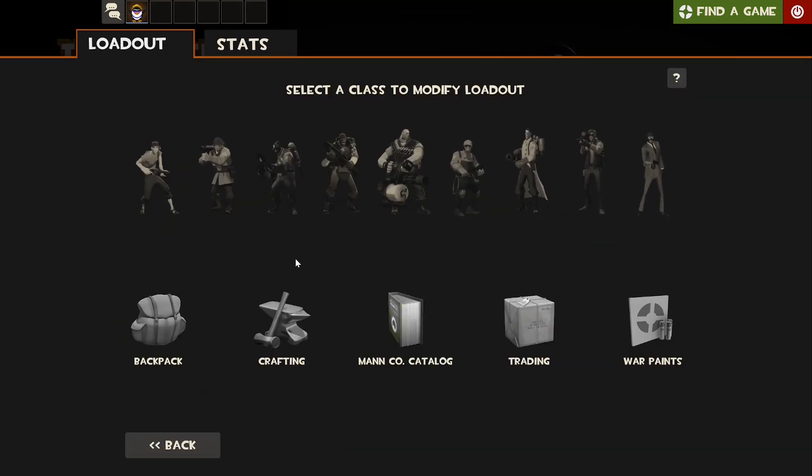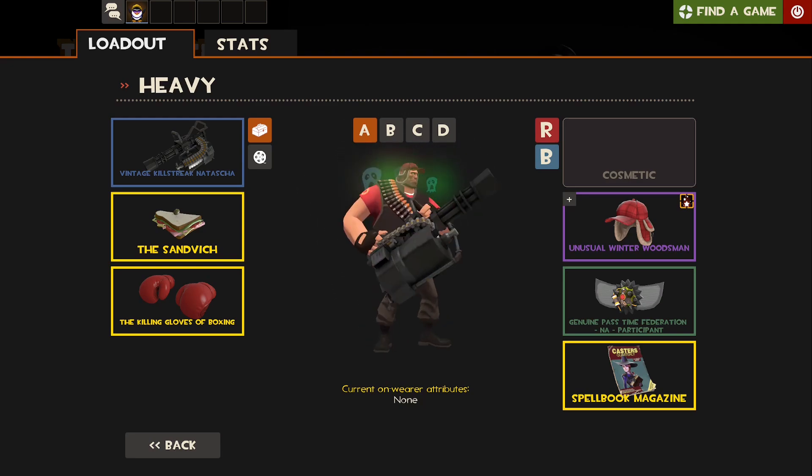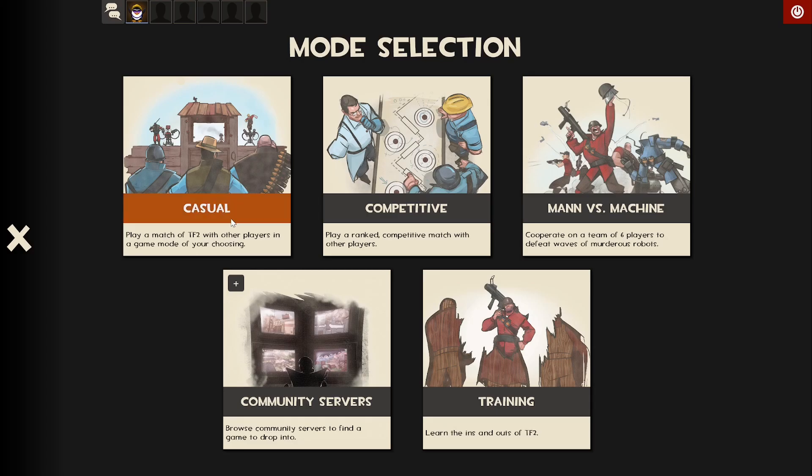Hey, what's poppin' guys, Sizzle here. Welcome back to Testing Out the TF2 Arsenal, where we test out every single weapon in TF2 to see what they have to offer. This episode we're using the Natascha, which I'll explain more when we go find a game.